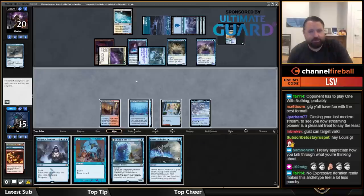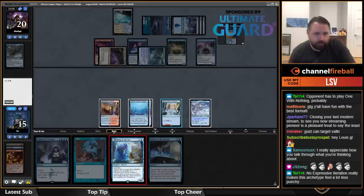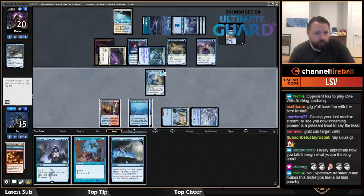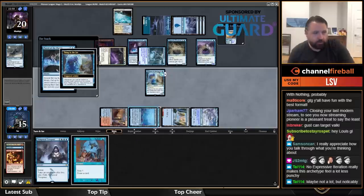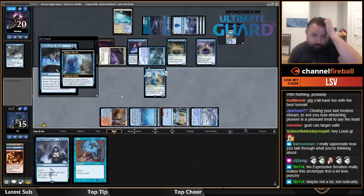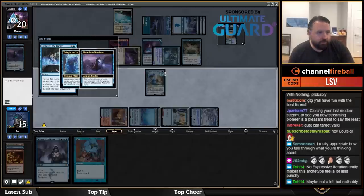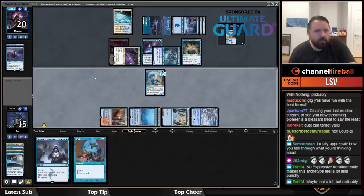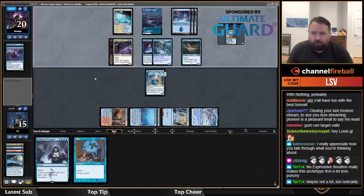I could play Pieces of the Puzzle but it just gets countered. I think I'm going to play Thing in the Ice — that's my most likely way to win here. I'll play this and they're going to counter it presumably with Mausoleum Wanderer. Pieces of the Puzzle gets eaten by Mausoleum Wanderer no matter what, so it's good to get rid of that and then next turn hopefully chain some Opts. Losing Iteration was a big deal for sure.